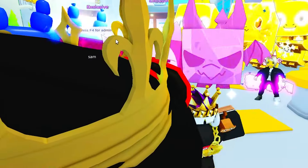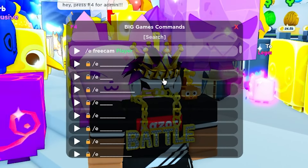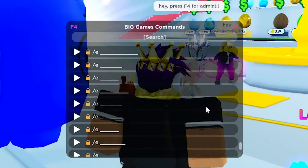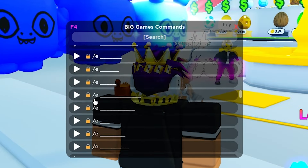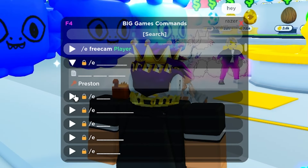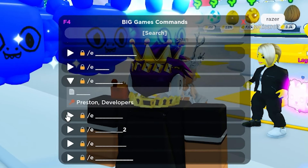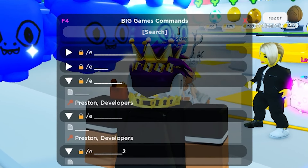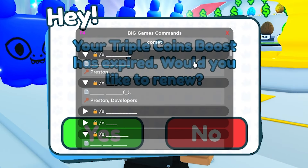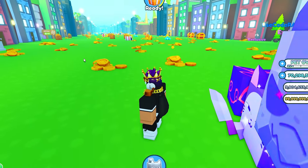Hey, press F4 for admin. Wait a second, if I press F4, what happens? This is a Big Games admin panel. But what's the point of this if it doesn't even give me the actual admin? The only thing I have is the free cam thing. I can't do anything else. I can't even see what any of the other commands are either - they're all locked. That's not even fair. And if I search comet from this, all these... oh no, that's nothing. I wish I could spawn one, but I guess server hopping's the way.